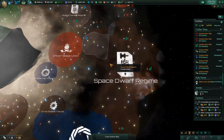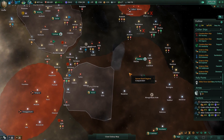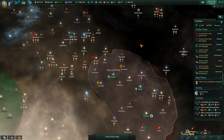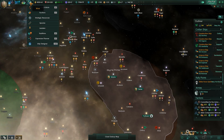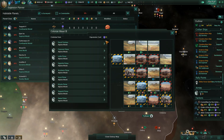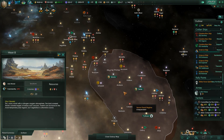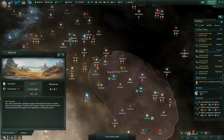Once terraforming is done we'll be able to start settling more planets and look towards terraforming another. There's this arid world right here - let's look to expand our borders outwards. Let's see about Wassot 3 in the expansion planner. We'll need 5000 energy credits before we can terraform anyway, and it's not within our borders yet, so once it's in our borders we'll be able to proceed.